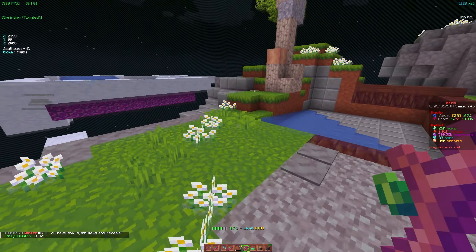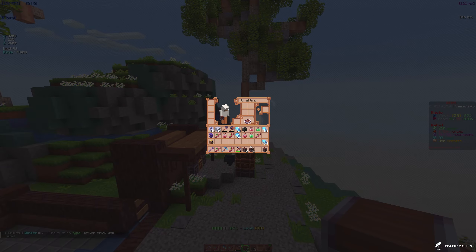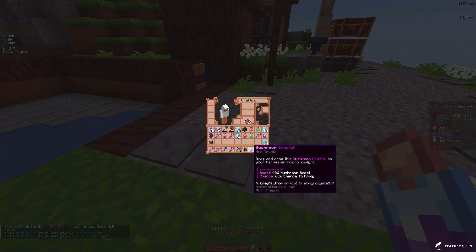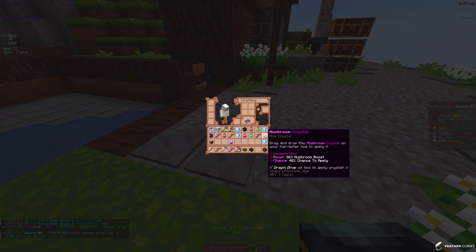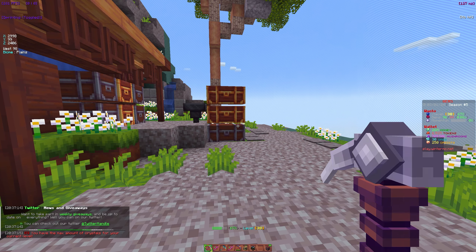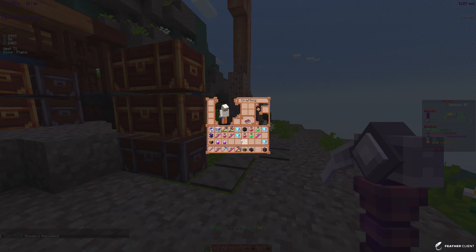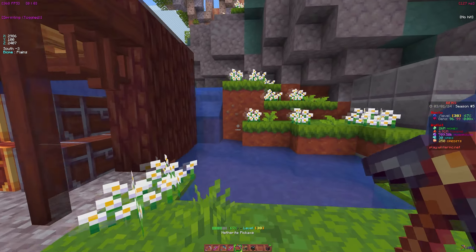As you can see, this gen farm is very efficient and good at making money. I've got some legendary pet boxes and a crystal box. Let me open them: I got a mushroom crystal, an artifact pet, a minor pet, and two mushroom crystals total. Let me try to apply the crystal to my hoe — it says I'm at max. I do have a level XP crystal, which I think might be better than mushrooms.